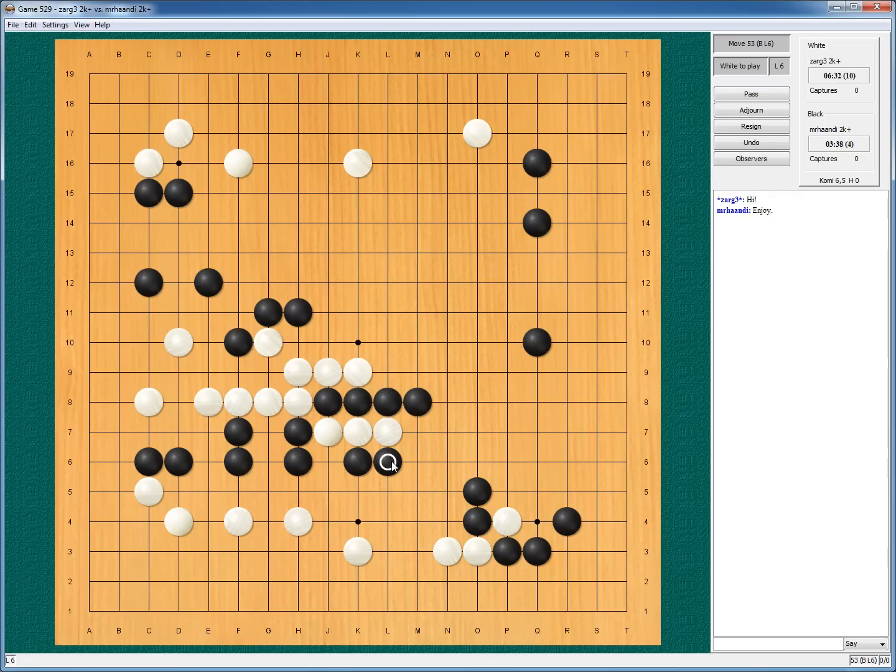Is this the shape? Maybe. And does this one kill? Hane, extend — hane, extend — hane, extend. Like this idea — it's some sort of net. But again, here is an atari. So if I play here, he ataris, if I connect, he captures my stone.